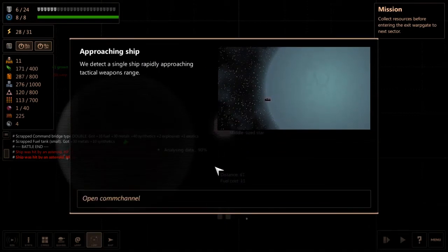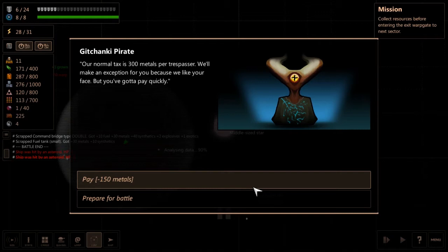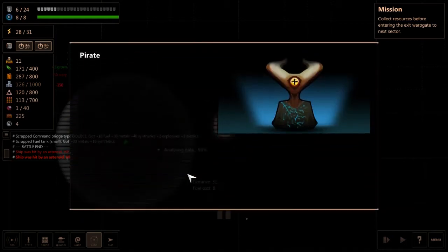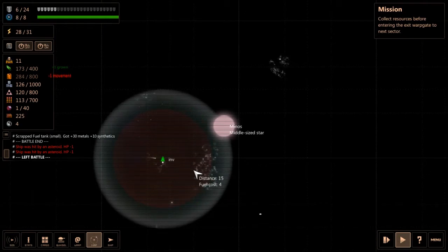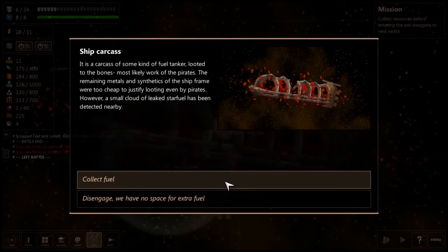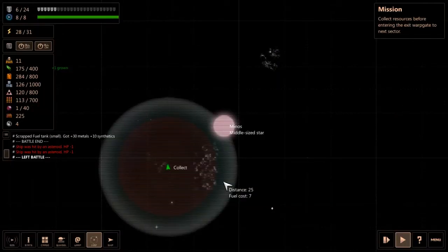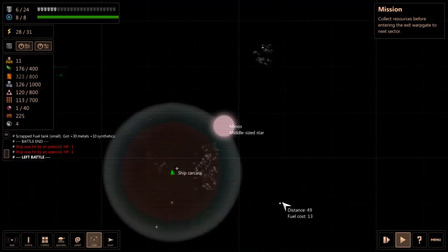The fleet is a problem. We detect a single ship rapidly approaching tactical weapons range. Open comm channel — pirate says it's 300 metal per trespasser, but they'll make an exception because they like our face. You know what? I don't have that many explosives, so sure, take the metal. 'A wise choice, traveler.' Can I loot the carcass nearby? Ship carcass — looted to the bones by pirates, but a small cloud of leaked star fuel was detected. Our drones scooped up most of the fuel — 40 fuel for free. I'll take it.